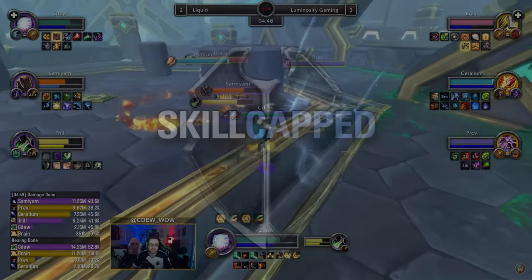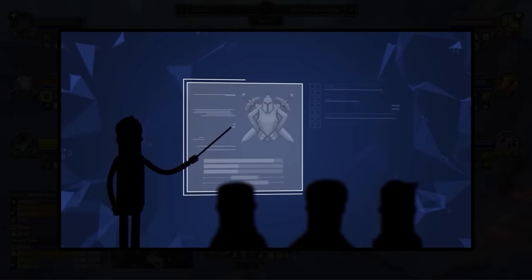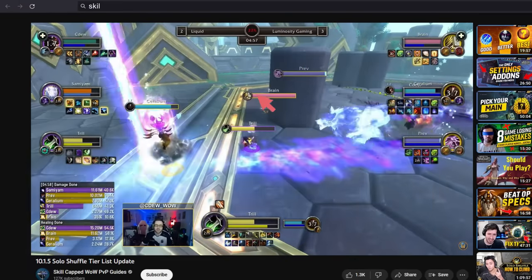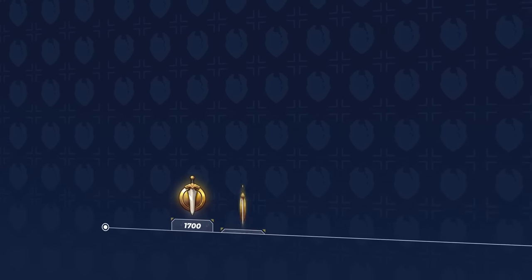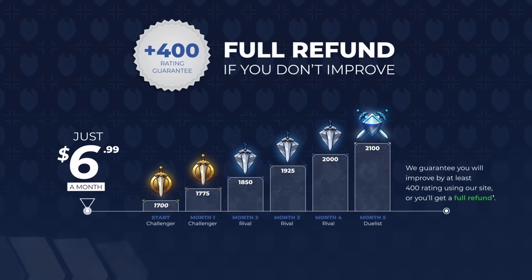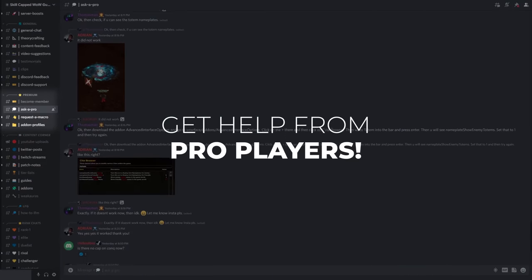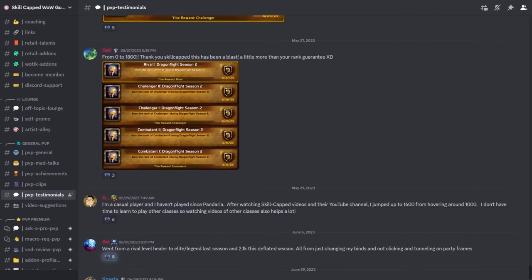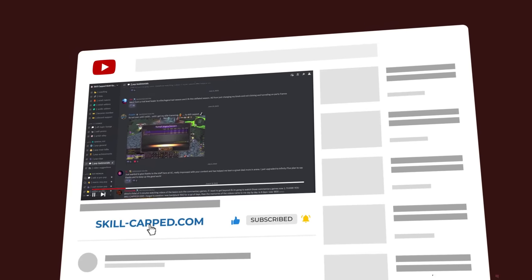As always, these tier lists are a collaboration with Rank 1 and professional players. Your mileage may vary depending on rating, but we try to adjust our data to reflect every bracket. And if you're interested in gaining 400 rating risk-free this season, check out the discount link below. Skillcapped is the only place that promises results with our rating gain guarantee, ensuring that you will hit your rating goals while using our website. Not only do you get access to thousands of videos, but also Rank 1 player support in our revolutionary Ask a Pro Forum. Every season, Skillcapped helps players just like you reach their potential — click the link in the description for an exclusive discount offer.